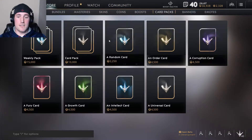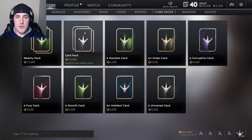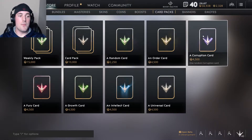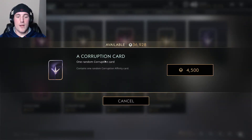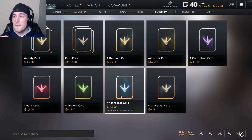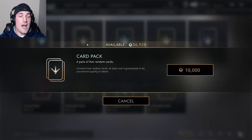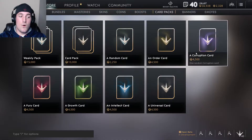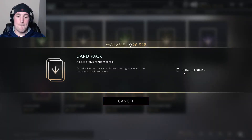But going back to card packs — always, this is the best bet if you're starting out the game. There's no way you should buy a single specific card pack, because if I bought this it would give me one random corruption card. I could already have it; it could be bad; it could be something that's not going to be used. I just paid literally half the price of five random cards to get one specific card I might not even get. So we go into the card pack — boom — we're buying it.